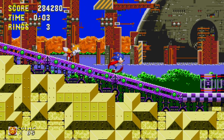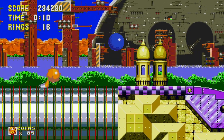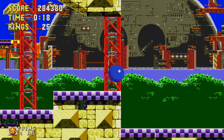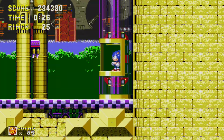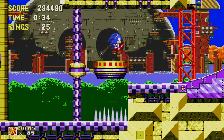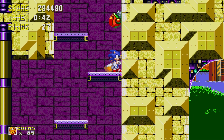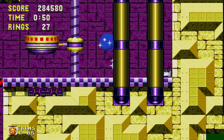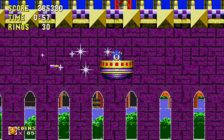Hey everybody, welcome back to my let's play of Sonic 3 and Knuckles. We are at the finale of the Sonic 3 portion of the game, which is exciting. The Death Egg is resting in the background, getting ready to be launched back into orbit with the energy of the Master Emerald. Sonic's racing across Eggman's base trying to stop it from launching into space. The music here is different from the original because of Michael Jackson's involvement composing the music. Before long we'll be transformed into Super Sonic.